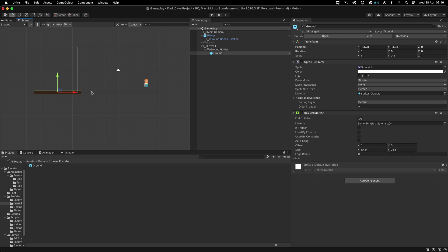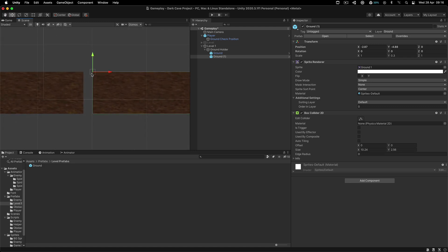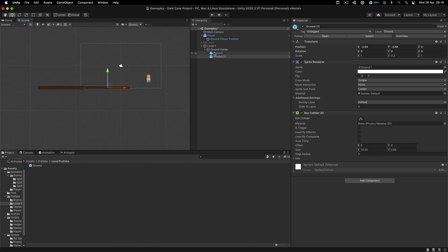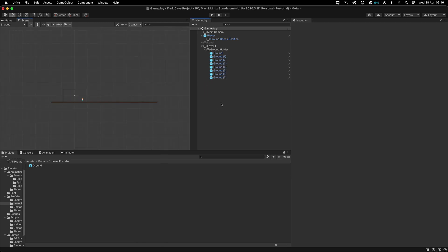The first ground goes here, then I simply duplicate it and move it over here. In order to snap one game object to another, hold the V key. You will see how the arrow moves depending on where your mouse is — it will snap to those places. Holding the V key, I can snap it onto the other ground, then duplicate these two and move them over here, then duplicate all of these and move them over here, and so on. You get the point — you create a level up to whatever length you want.